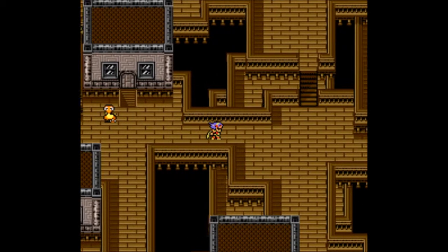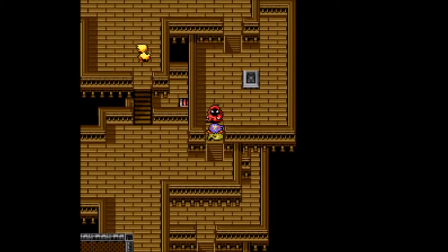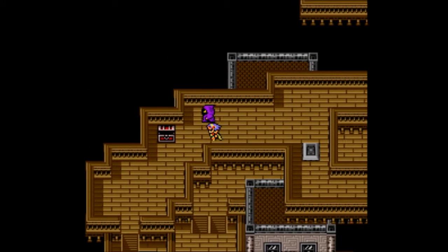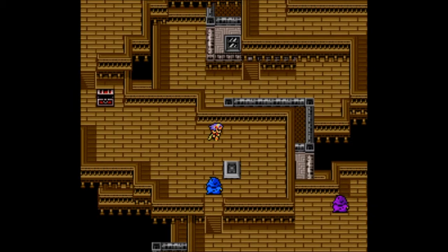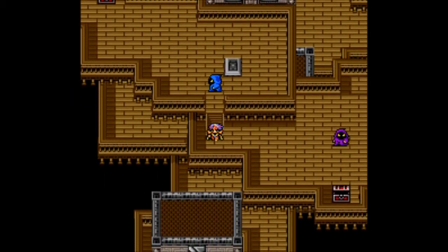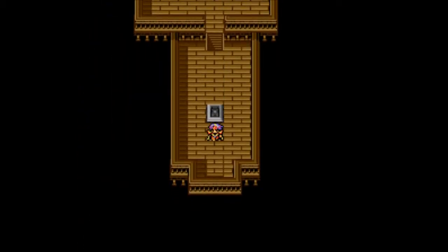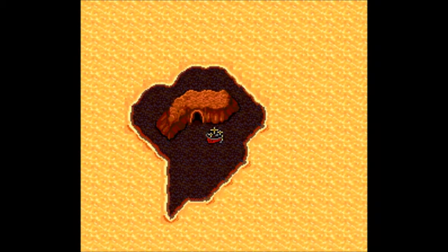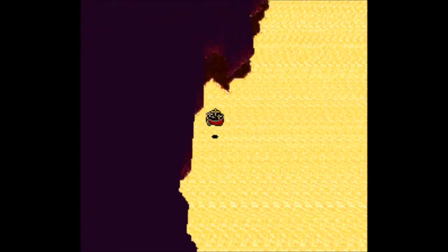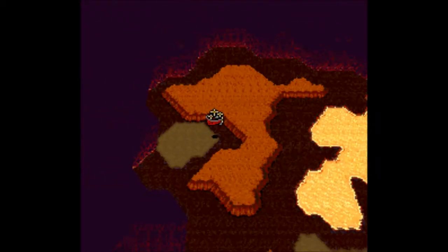With that done we can now leave the Land of Summon Monsters. You're probably thinking why are we going back this way - it's going to be a long journey through that cave, right? Nope, because there is actually a secret exit to the Land of Summon Monsters. You have to go through this little secret place and then head south, and you end up back on the world map. We can get back onto our airship and head over to the very northwest part, where we're supposed to go.